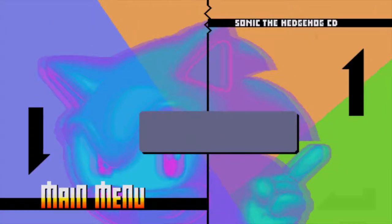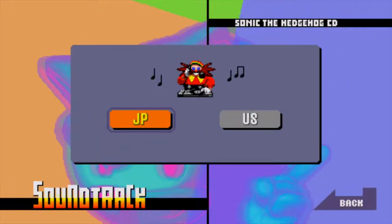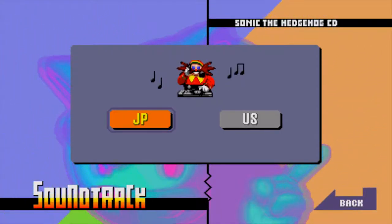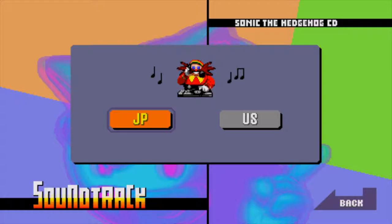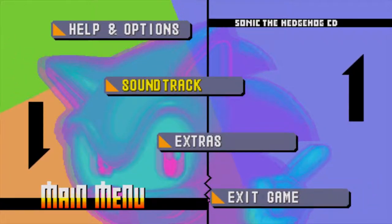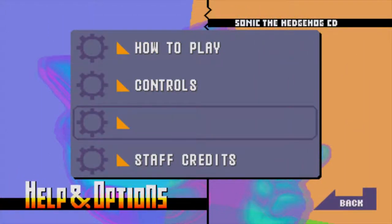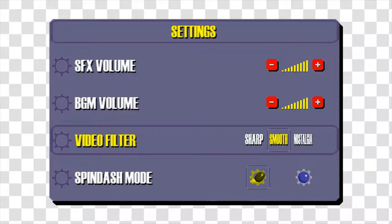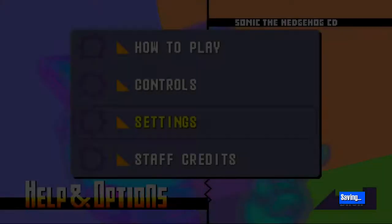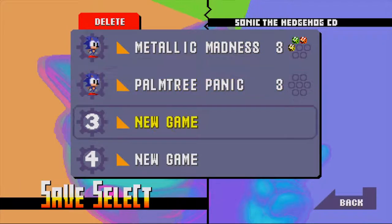I just thought it'd be a cool way to start off gameplay. Here's a little thing about this game: there are two endings — a good ending and a bad ending. To get the good ending you either have to get all the time stones, which are basically the chaos emeralds, or you can get a good future in all the zones. I set the soundtrack to the Japanese one because I don't like the American one that much. Let's do a little graphical tweaking, set it to nostalgia, and start a new game.